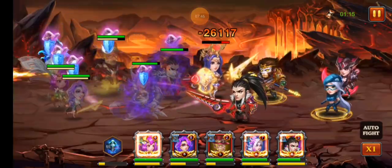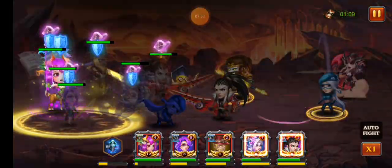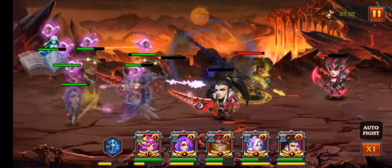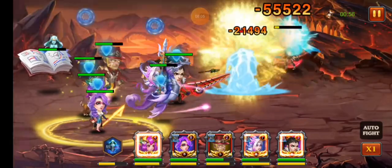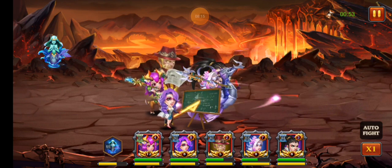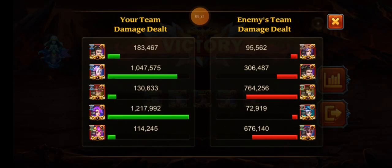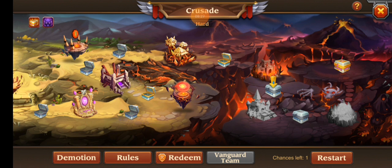Turning everyone invisible now — that's going to deal a lot of damage to the enemy team. Cloud Walker is there; I should awaken him higher. I feel like he has the potential to be really annoying. Most of everyone's ultimates are ready for the next fight. A subscriber told me he had to fight me in crusade and would like to see more crusade videos, so that's why we're doing crusade today.